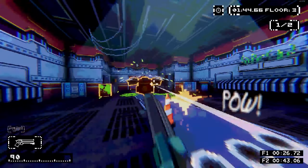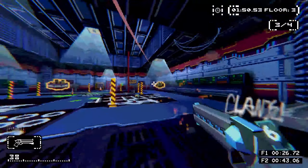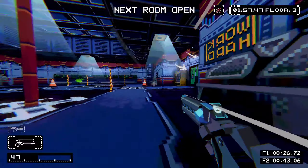But there are traps everywhere — spikes on the floor, hydraulic presses that come out of the ceiling, and explosive barrels that litter each room, so you do have to move with a decent amount of caution. Strafing, jumping, sliding, and anything that gives you movement is going to be essential for survival.